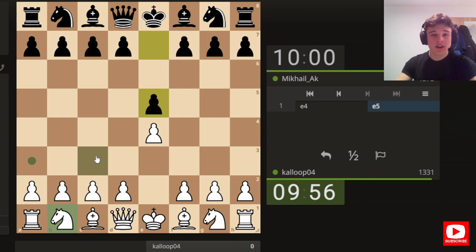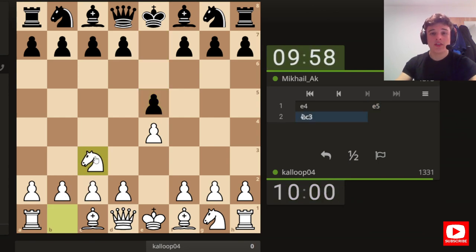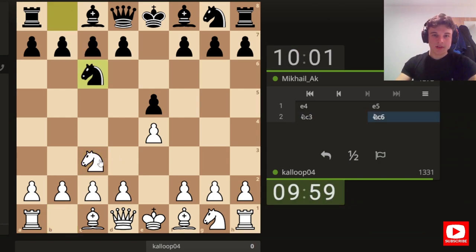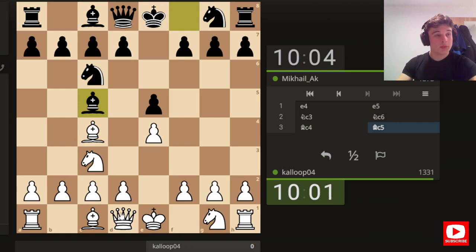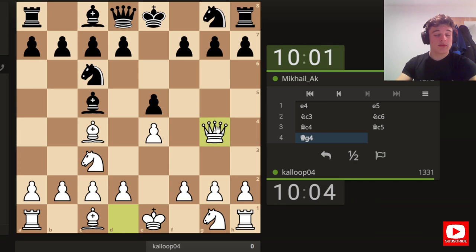We get e4, e5, and we're going to play the Vienna. We get the symmetrical copycat variation, in which Gotham Chess recommends Qg4. The idea is simply that if you move your bishop away, then g7 is hanging. There's no ideas of d5 to get a discovered attack on the queen with the bishop, because after g7 falls, the rook is going to hang.